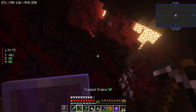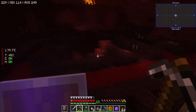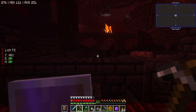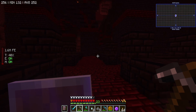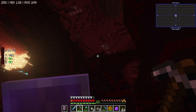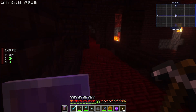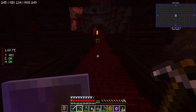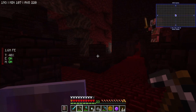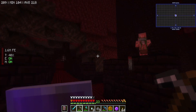So we're still on the hunt for that smithing template. I feel like we've been here already — this is the same one, right? Yeah, this is the same place we've been to already. There's a chest here though. Oh, it's not what we want. Not got what we want.